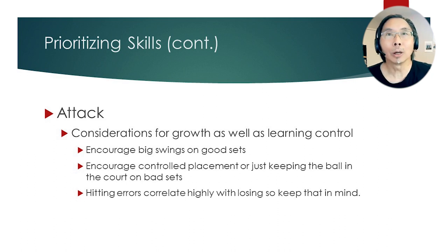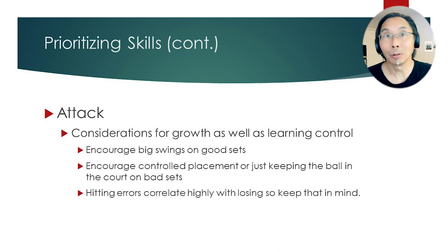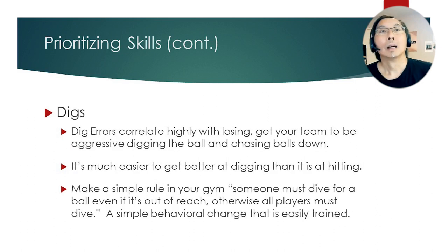Next, attack. Attack needs to be trained so you can have both growth and control. Encourage big swings on good sets — take a big swing, and if you miss it's okay, but it needs to be a good set. Encourage controlled placement or just keeping the ball on the court when you get a bad set. You don't want to take big swings on bad sets. Hitting errors correlate highly with losing, so keep this in mind. Dig errors also correlate highly with losing, so get your team to aggressively dig the ball and chase balls down.